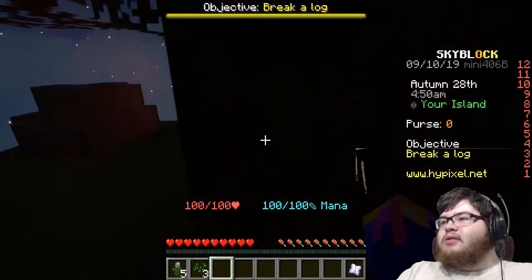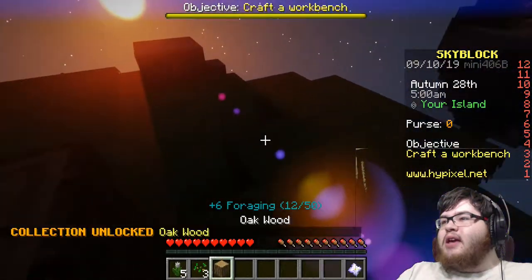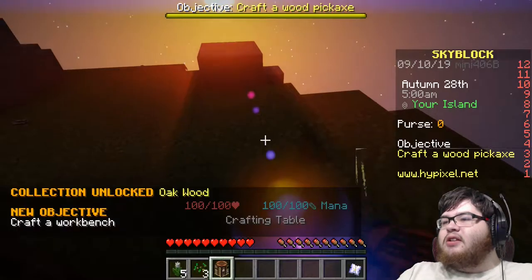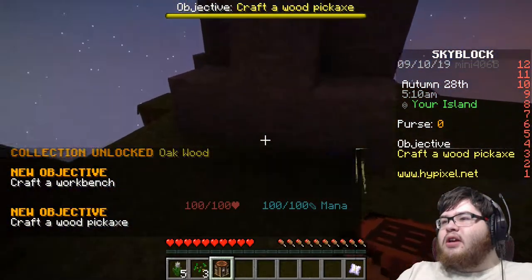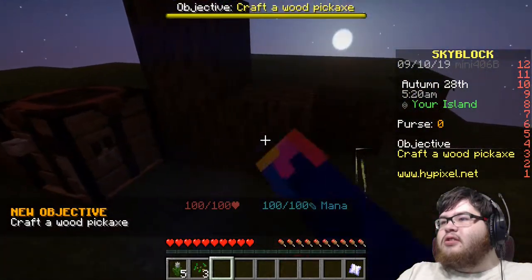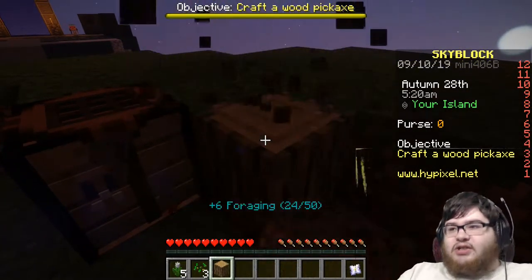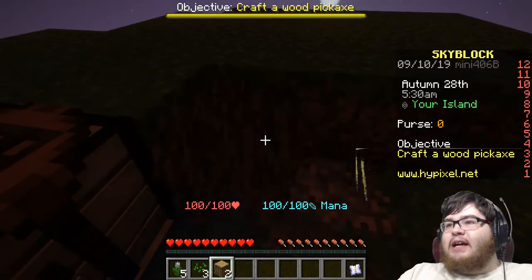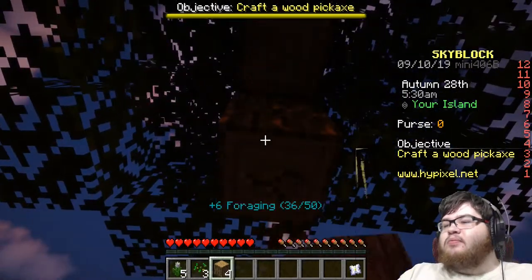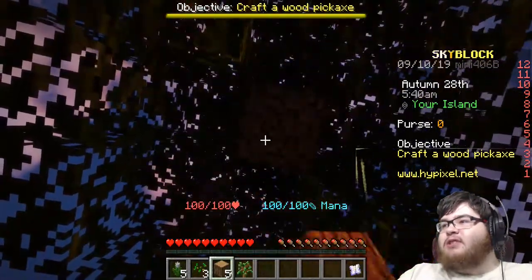Objective: Break a log. Okay, good to know. Yay. Okay, workbench — that should be easy. Done. Oh, I see what they're doing. I feel like I should make a pickaxe and a regular axe too. I think this might have a leveling system for specific items.